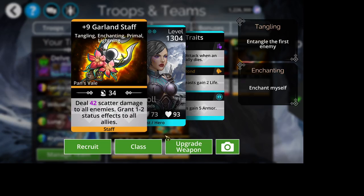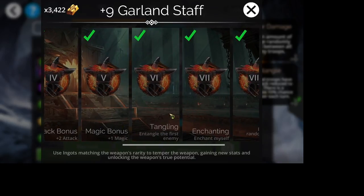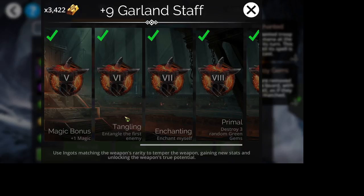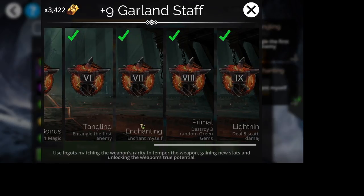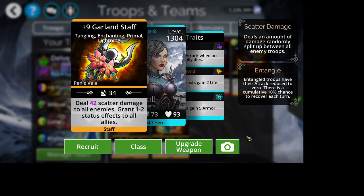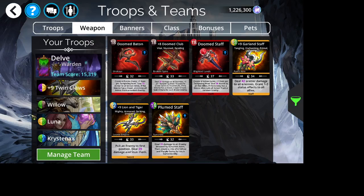Here's the Garland Staff. We've got scatter damage and 1-2 status effects to all allies, which is very fun. The upgrades are: attack, life, magic, attack, magic, and tangle the first enemy — super helpful if you're fighting a skull spammer or skull spamming yourself — and enchant myself, which I love on weapons that enchant themselves. Then destroy 3 random green gems and deal 5 scatter damage. I highly recommend getting this whether through the Soul Forge or via this delve.